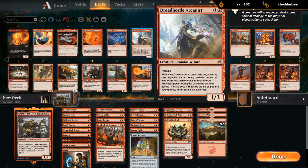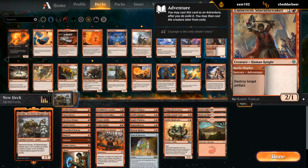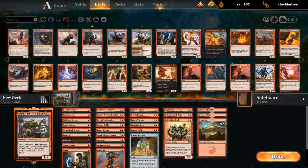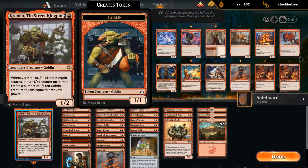This seems good with all the pump spells. Shieldbreaker seems quite decent with all the mana artifacts. Heartfire seems good with all the tokens we can make. Lava Coil — decent removal. Jaya's Greeting, probably good enough. Could also play a Maniacal Rage, but maybe that's going too all-in.